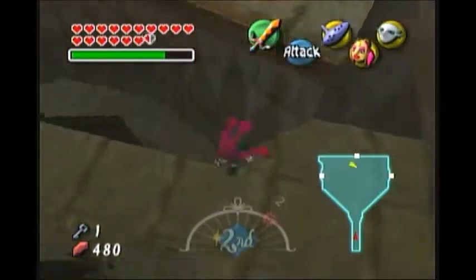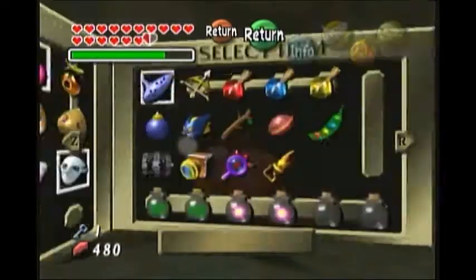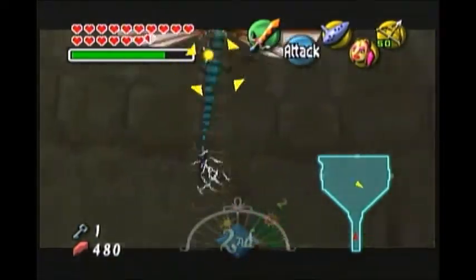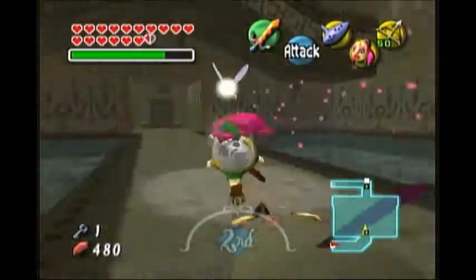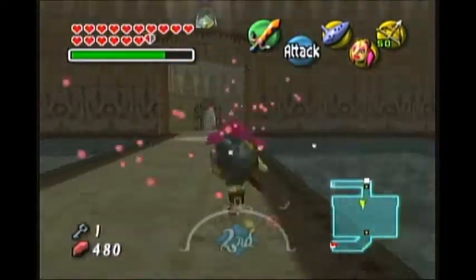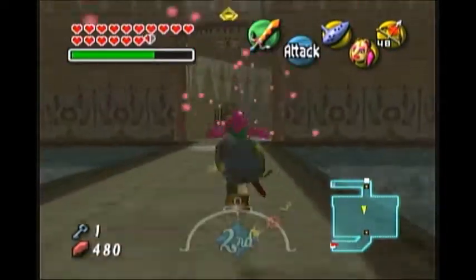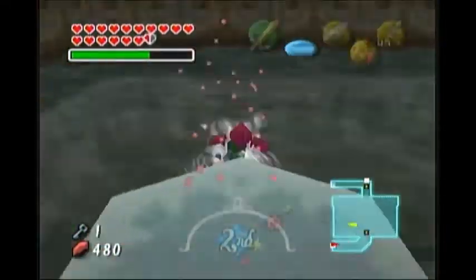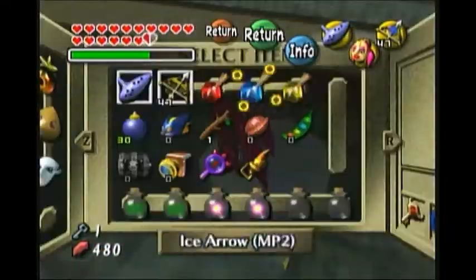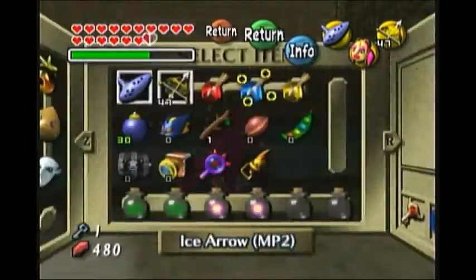I also looked at walkthroughs and stuff. I did most of this temple without a walkthrough, but the walkthrough just made it easier to understand what was going on. If you really genuinely want to figure out these temples without a walkthrough — this is the room where the last stray fairy is. I could not for the life of me figure it out; it's in the upside-down version of this room. But I understand this temple a lot better now.